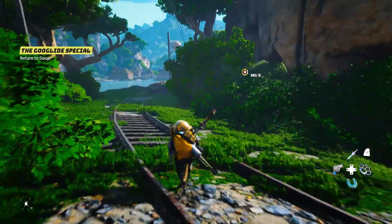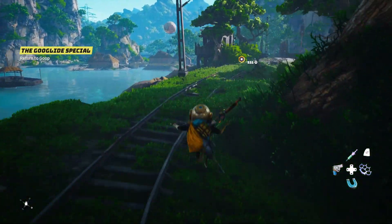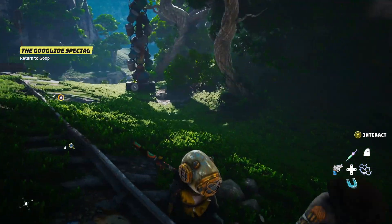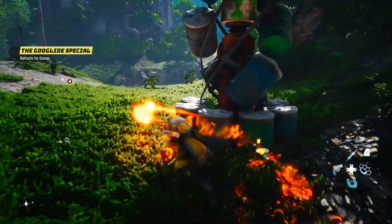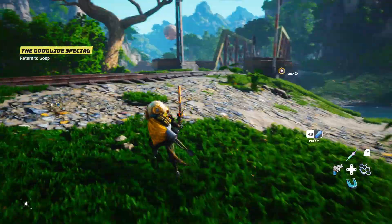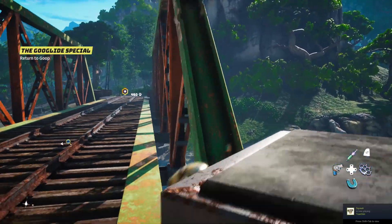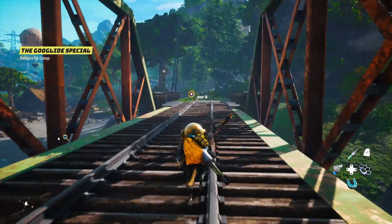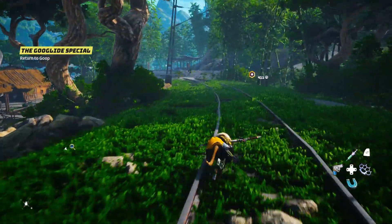Have you found that it's actually more efficient to jump around than it is to run? No, because my agility is high so I run rather fast. I don't know what your agility is at. Plastic scrap like that always comes in handy. You need to work on your agility. Do you have this helmet yet? You can't get rid of that helmet — you can't sell it and you can't scrap it.